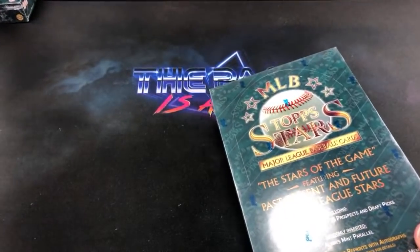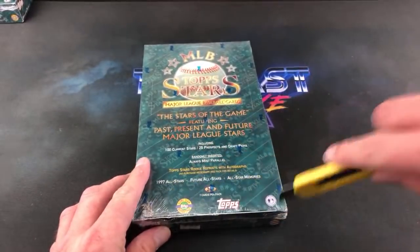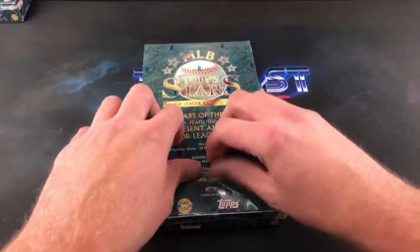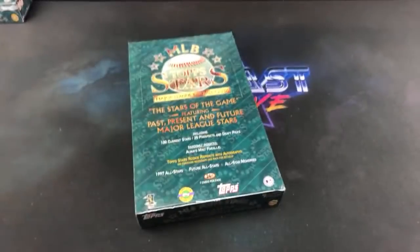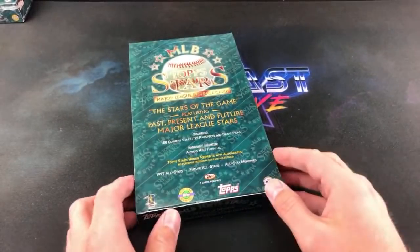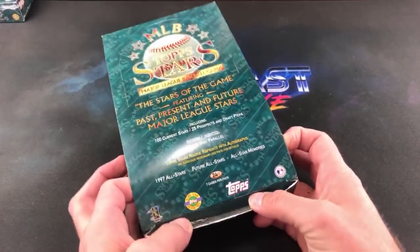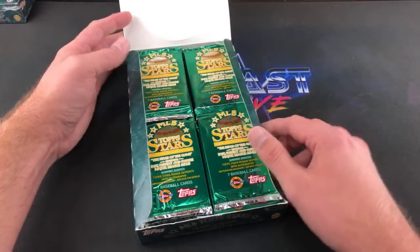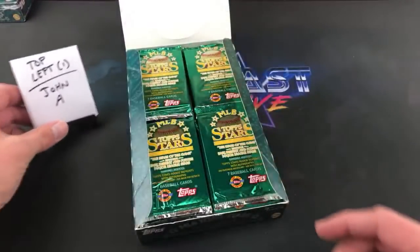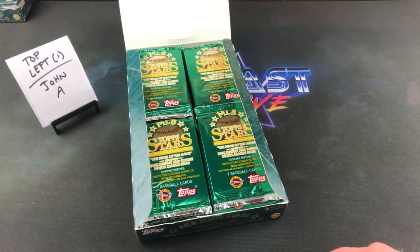We have box 1 going, and box 2 is set aside out of sight, out of mind. My buddy Corey from Ripping for Ripken's opened a box of these last night — check that video out to see if he had any luck. He pulled a really nice Randy Johnson All-Star card right out of like the second pack. First glimpse here: 7 cards per pack, 24 packs per box. We got Sean A. on the clock, top left. CNM Collectibles is in here — two stacks and it's magic tonight.